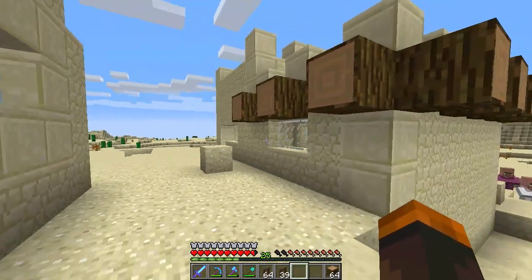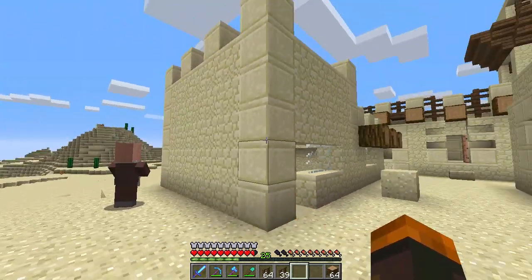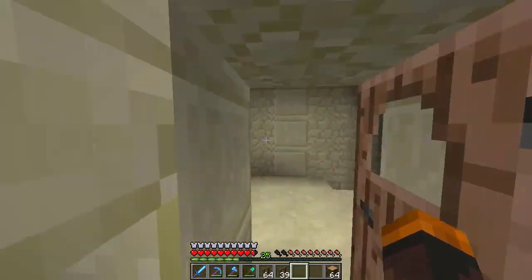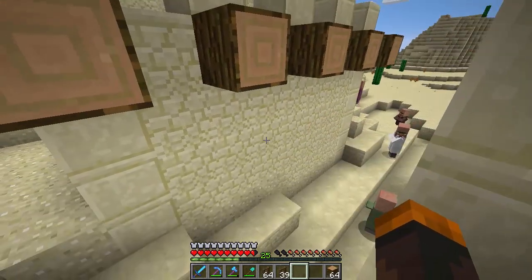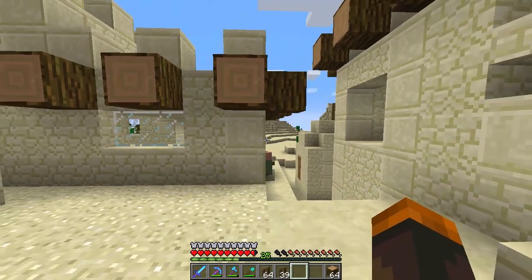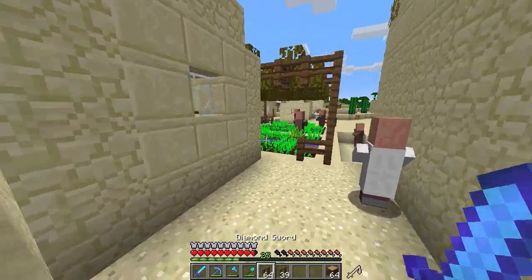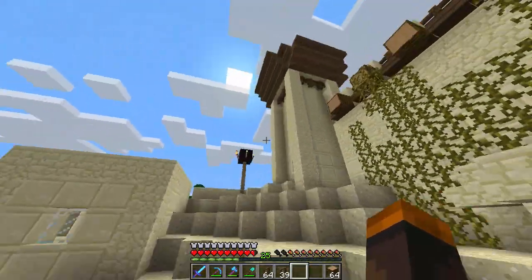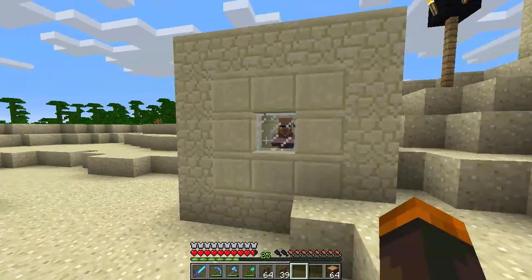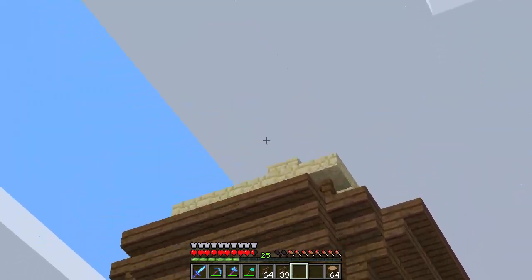I've also added the jungle wood blocks one block higher than before. I've also worked on this building over here — I still don't know what the purpose will be, but I've shaped it up and gave it some design so we can develop it into whatever we wish. That's why I need your ideas in the comments — let me know what these buildings should be used for. I've also transformed the tower using one of these little homes as a base and extended it up.